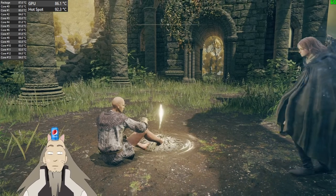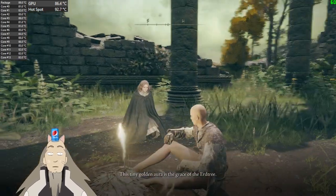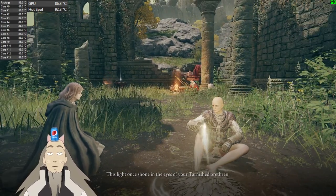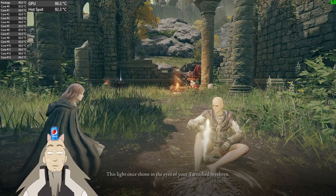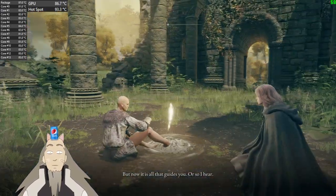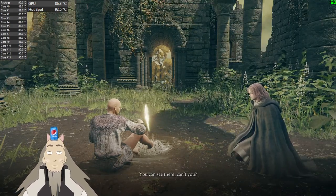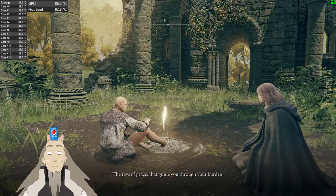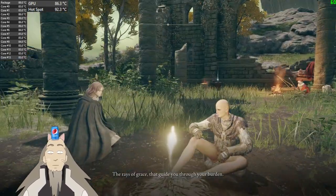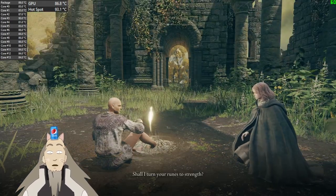This tiny golden aura is the grace of the Erdtree. This light once shone in the eyes of your Tarnished brethren. But now it is all that guides you. You can see them, can't you — the rays of grace that guide you through your burden? I don't know what you're talking about, woman.